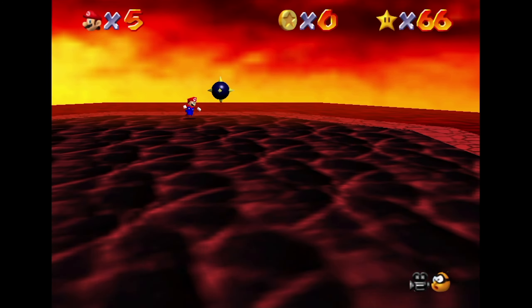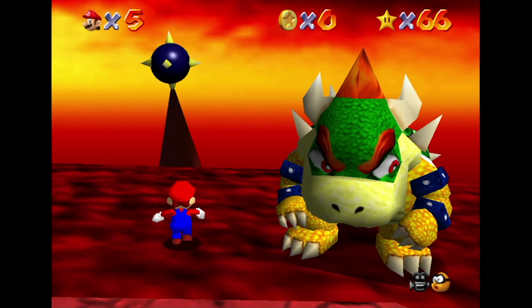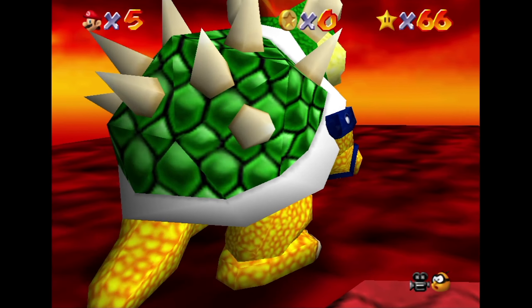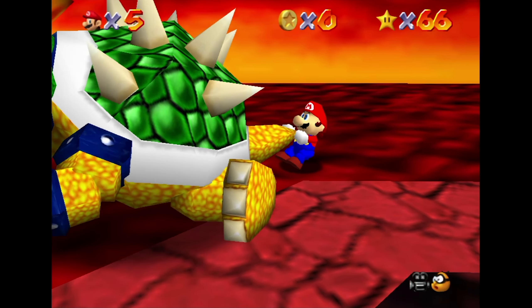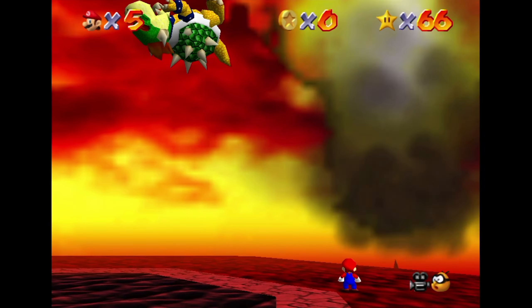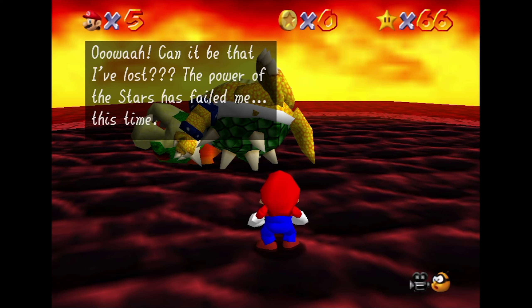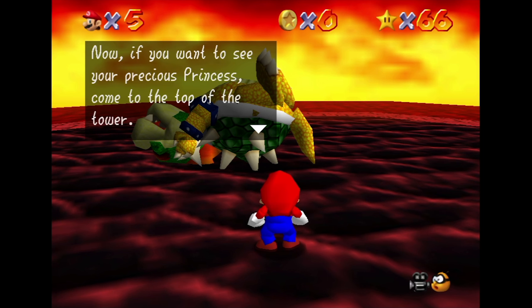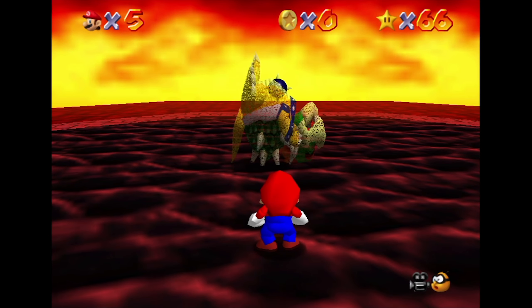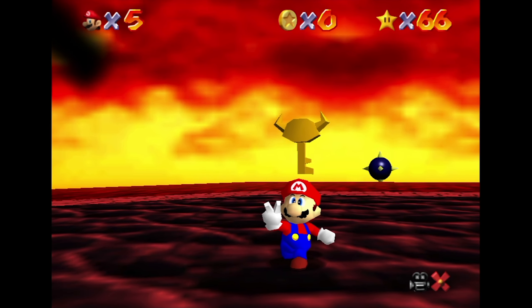Gotcha already! Oh - he kinda sounds like a cat when he jumps. Darn it. Come here, kitty cat Bowser! Got him! Woohoo! Bowser: 'Can it be that I've lost? The power of the stars has failed me this time. Consider this a draw. Next time I'll be in perfect condition. Now if you wanna see your precious princess, come to the top of the tower - I'll be waiting! Gwa ha ha ha!' Dude, it's hard to aim him when you're throwing him into these things.